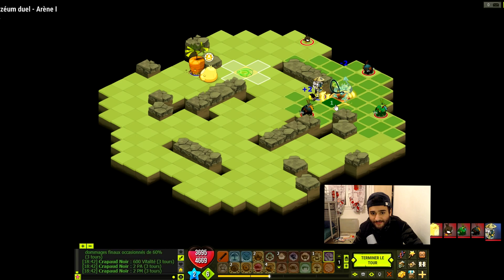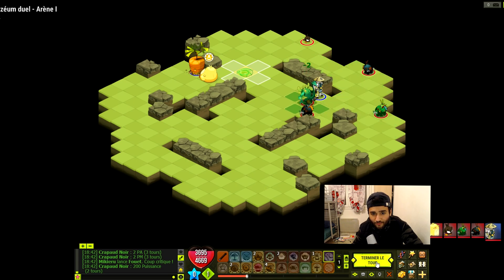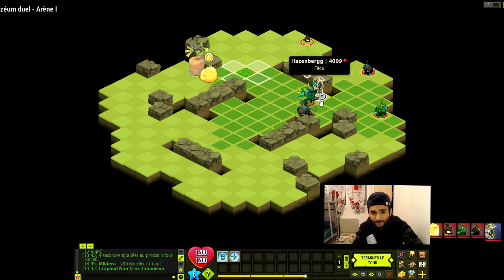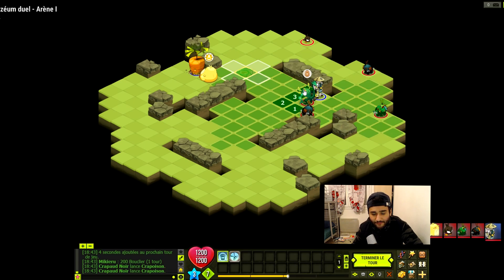On va venir se placer ici. On reste au corps-à-corps pour profiter du bonus. Et donc on va empoisonner le Feka. Le Feka n'est pas trop taclé, donc l'idéal serait de mettre le crapaud noir ici pour l'embêter un petit peu.